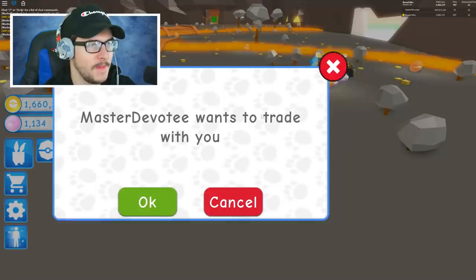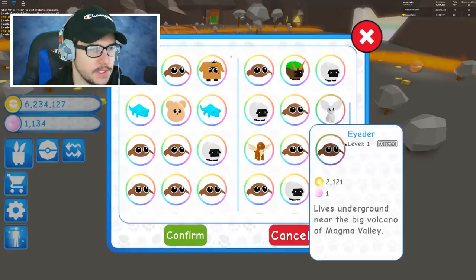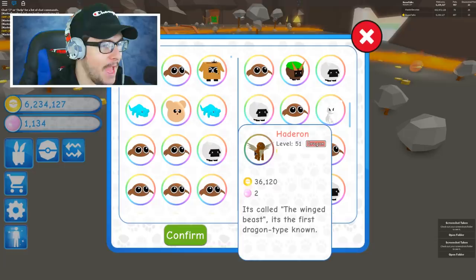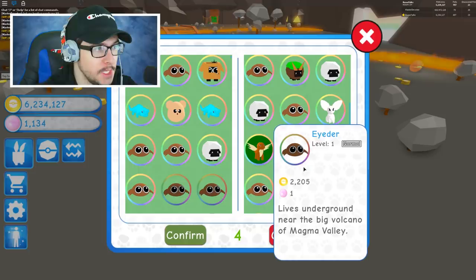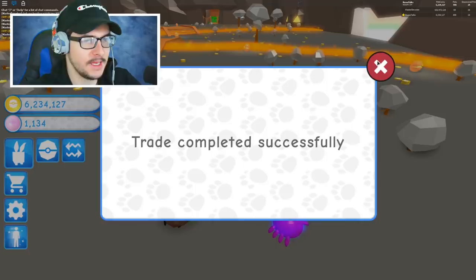Where is it? Oh my gosh — there it is! Hateron. I'm going to call it Hateron. It's called the Winged Beast. It's the first dragon type. Oh my gosh — it's a legendary dragon type, guys. That's insane. Dragon type is my favorite in Pokemon, by the way. He just got the pet and he was gracious enough to let me borrow it. Huge shout out to him. Let's take this bad boy out.